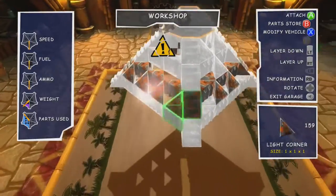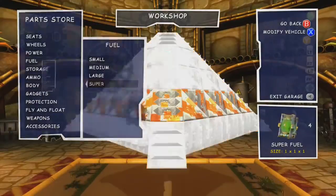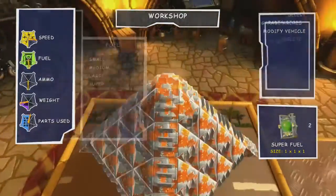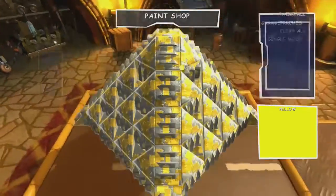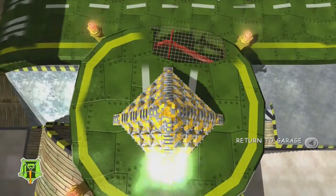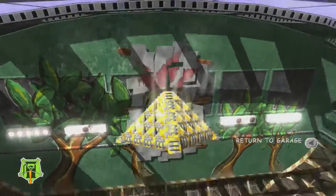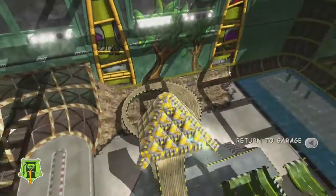And then on the inside of the pyramid, I hid the driver's seat, fuels, small jets to take off, and large jets to go forwards. And of course, I painted the whole thing yellow because it's totally made of sand. And there you have it, ladies and gentlemen, a flying pyramid within Banjo-Kazooie Nuts and Bolts.